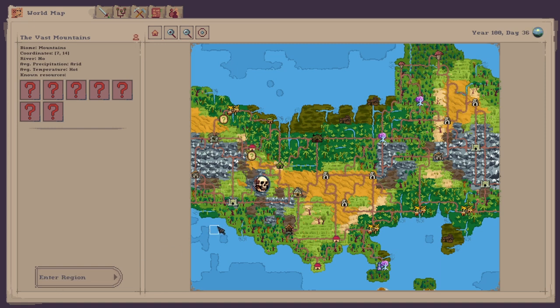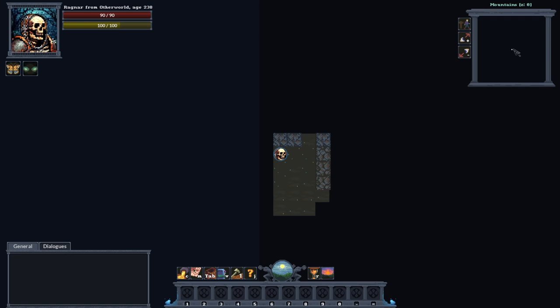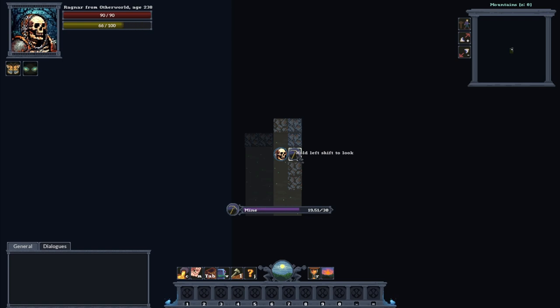As you can see on the mini map, there is no question mark, so there is no other faction here. We've got a lot of mountains here so we can start mining this stone.